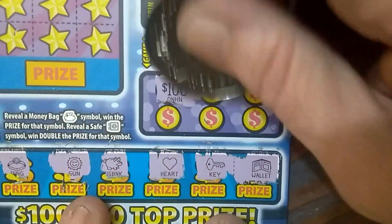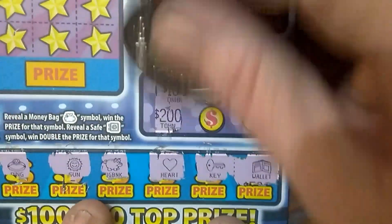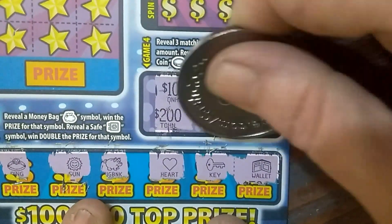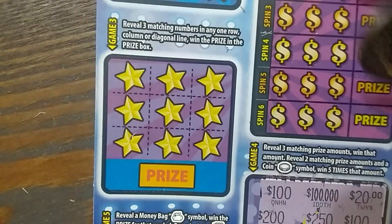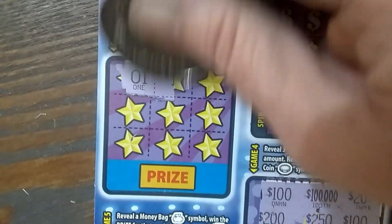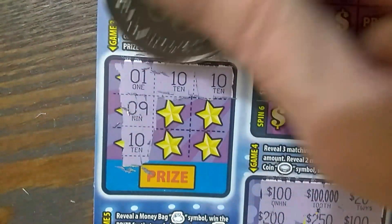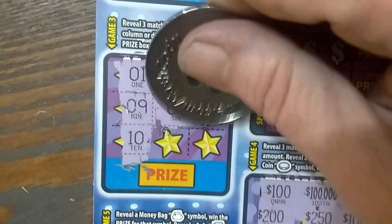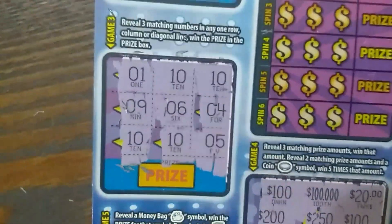Three matching amounts: we've got 100, 100,000, 20, 200, 250, and 100. Tic-tac-toe: 1, 10, and 10, 9, and 10, 6. It's got to be on the bottom if we'll get it. Nope. No win.